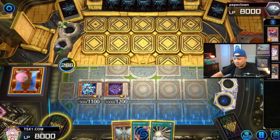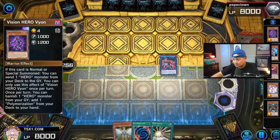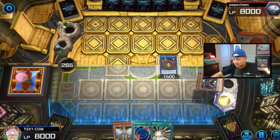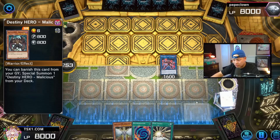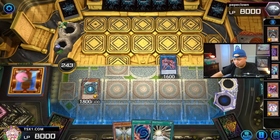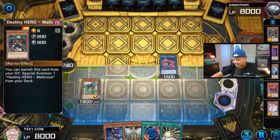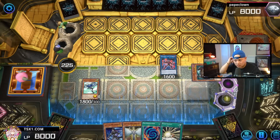We can get Shadow Mist later and we haven't even normal summoned yet — we're actually lit! Special summon this, summon this. Then we can use Cross Crusader here to tribute Malicious to search Stratos. Search Shadow Mist. For this, summon this — yeah we have to go Plasma Dark Law for sure. Wonder Driver, then go here. Unfortunately no Absolute Zero, but it's okay. We'll go Sunrise, and then Shadow Mist is going to search the last card — Plasma.